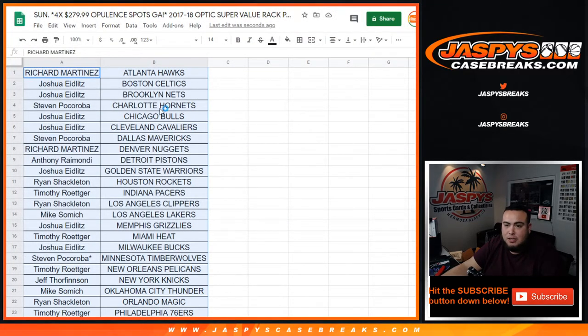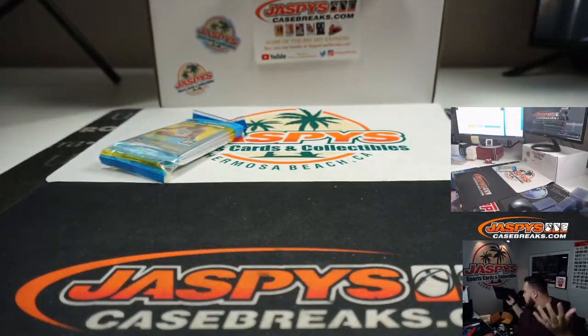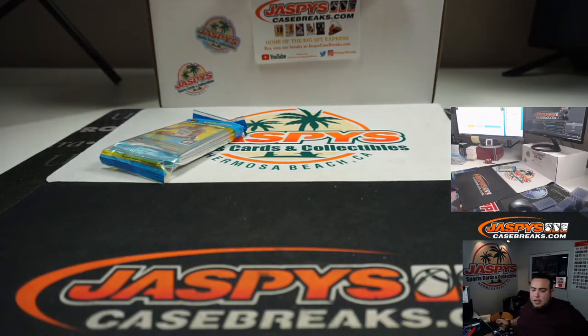Either we sell the spot straight up in the fillers or straight up — whichever one goes first, it'll sell out. You just got to get someone to commit either the full spot straight up to sell that out first, or just sell out the fillers.